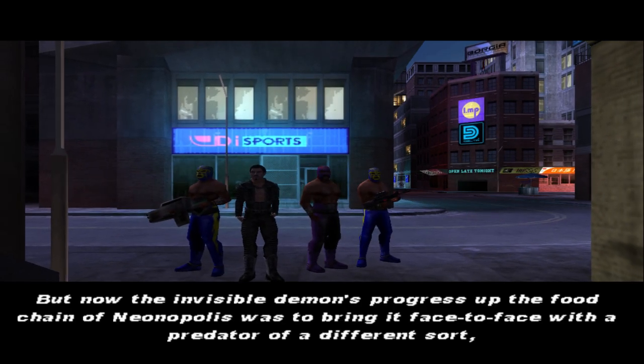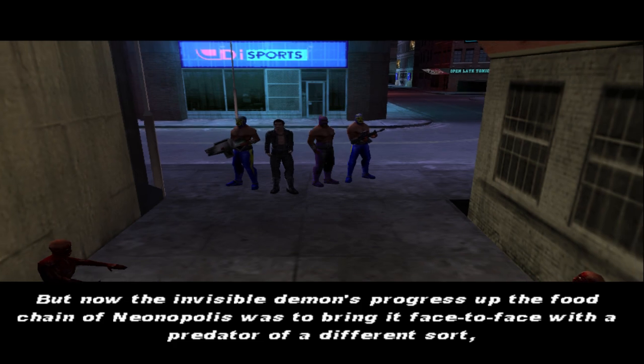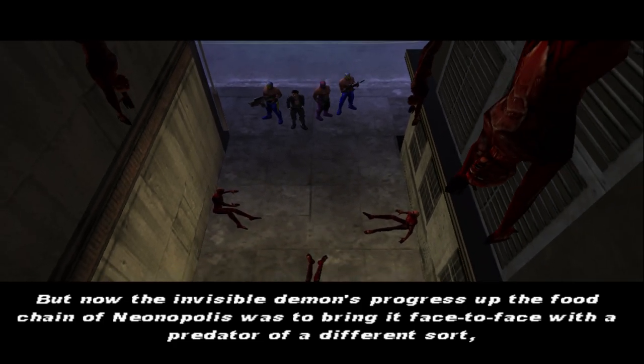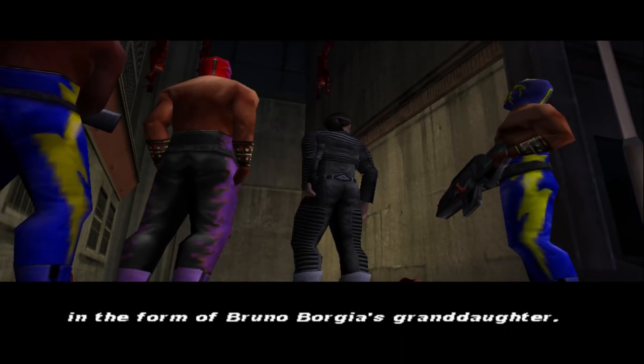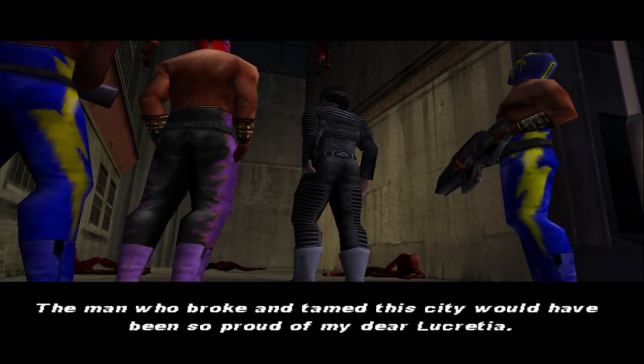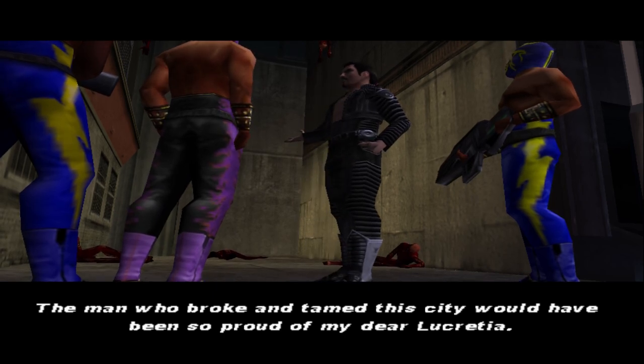Closing cutscene narration: 'The invisible demon's progress up the food chain of Neonopolis was to bring it face to face with a predator of a different sort, in the form of Bruno Borgia's granddaughter. The man who broke and tamed this city would have been so proud of my dear Lucretia.'